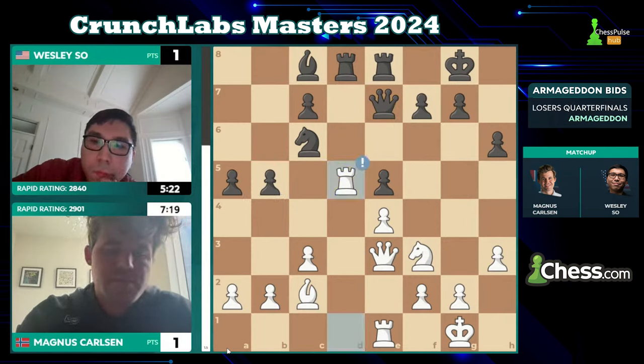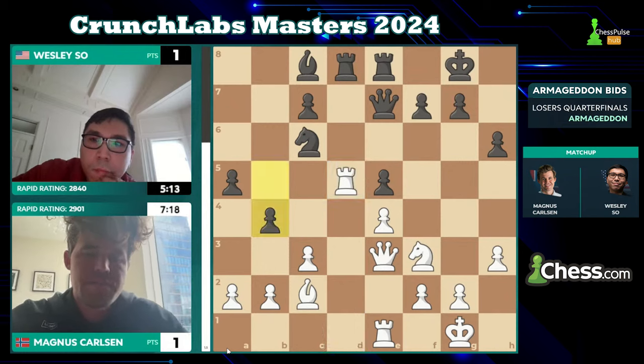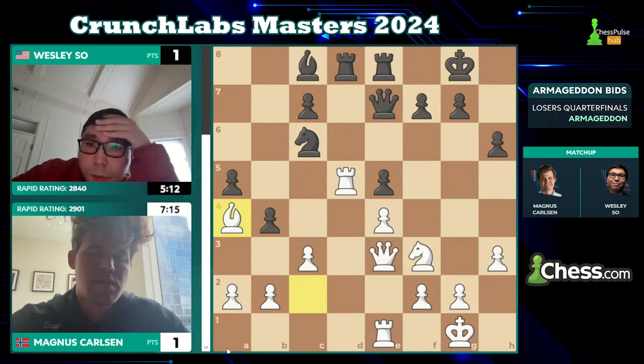All of a sudden from nowhere — man, if Wesley could take that b5 move back. It looks like the kind of position where Black is the one playing for initiative. He says b5, then b4 before it's too late — and he does it. Before long, I think it had to be played.